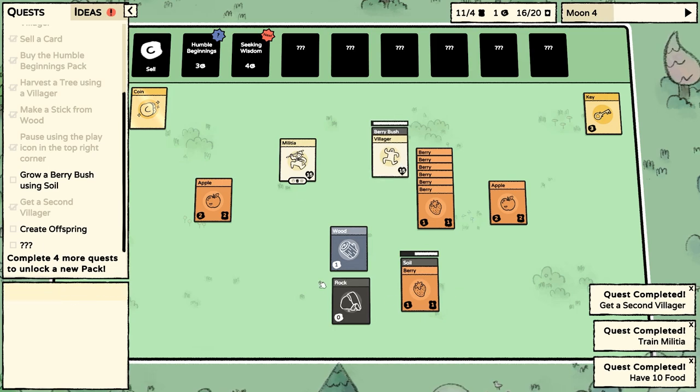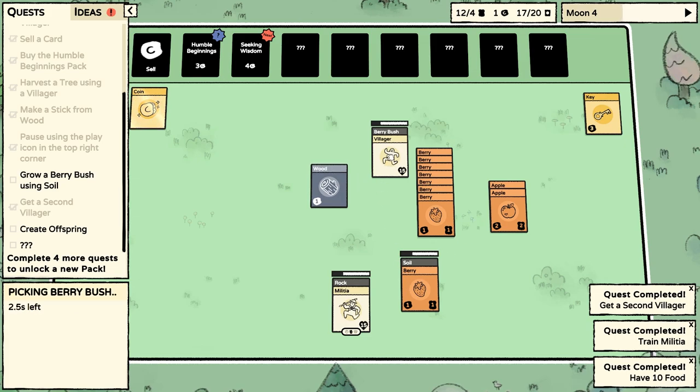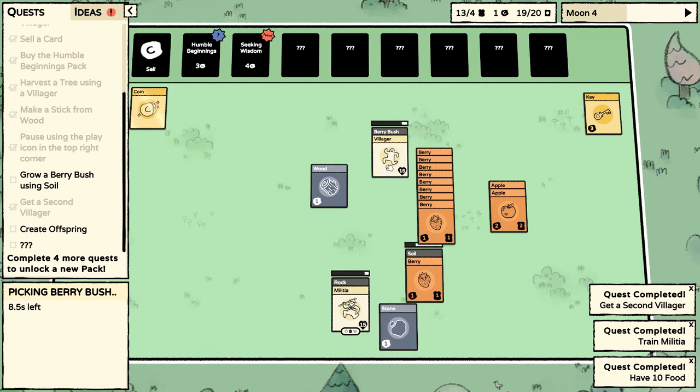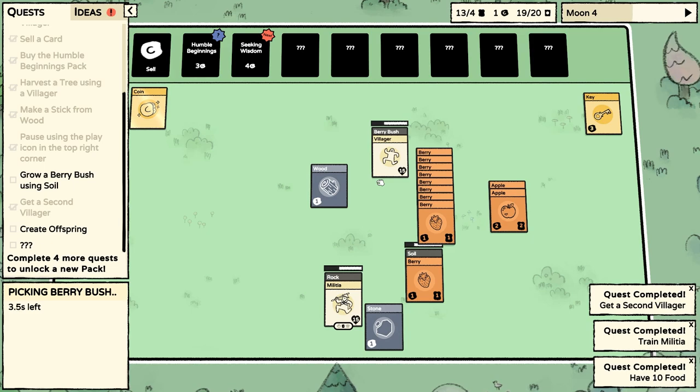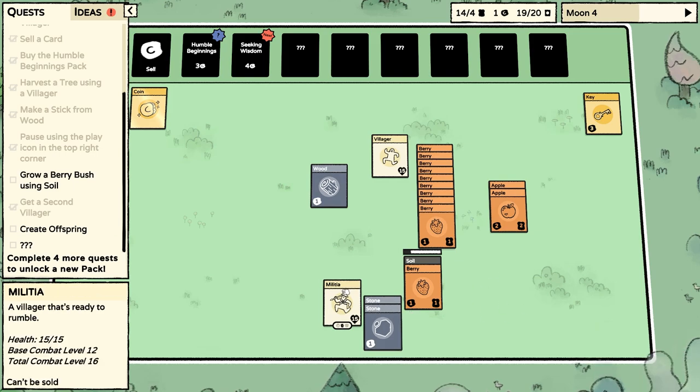This is taking ages. Here, go work on the rock — that'd be very helpful. There's another apple. Got so many berries. But there are enemies in this game, so getting a weapon is a really good idea. We got a second villager. Did that train militia? Did that have 10 food? We've even done that one.